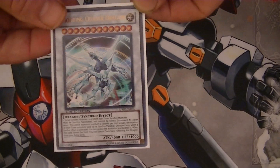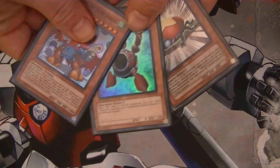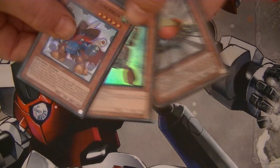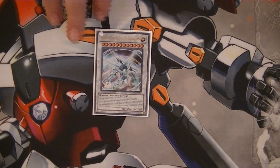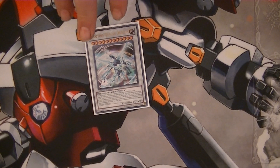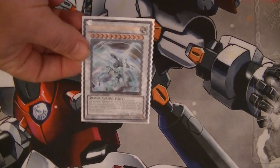I'm going to run through three different combos on how to get him out. One of them is a very famous three-card combo that involves Quick Draw Synchron, Synchron Explorer, and Level Eater — probably the most famous combo for getting Quasar out. I'll save that one for the very end. The other two involve a four-card combo, so they're not quite as easy to pull off, but these are all run-of-the-mill cards in your Synchron deck, so they shouldn't be too hard to pull.